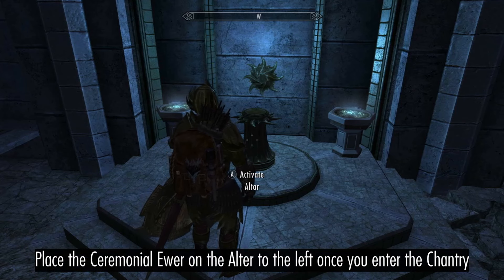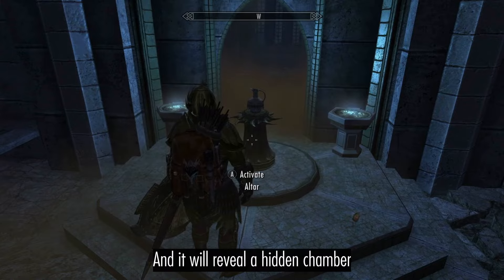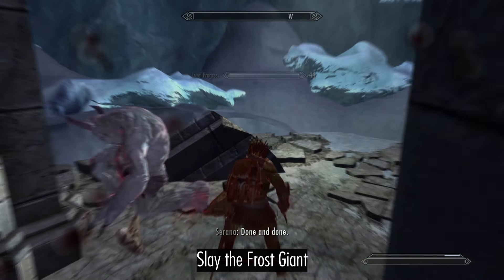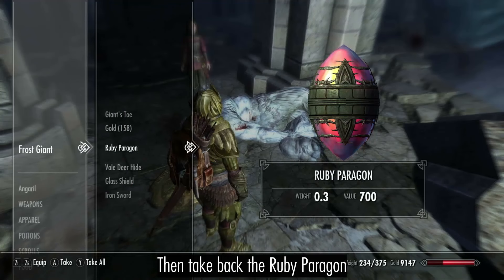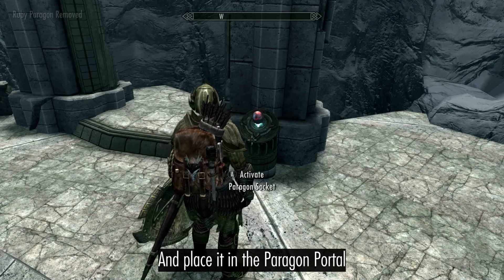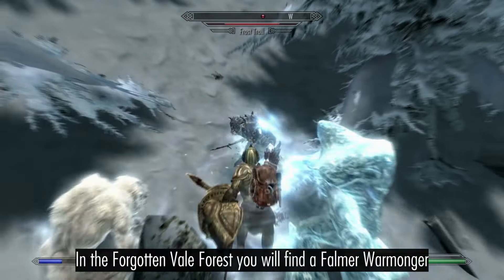Inside the Chantry, place the Ewer on the altar to the left and it will reveal a hidden chamber. Slay the Frost Giant, then take back the Ruby Paragon and place it in the Paragon Portal in the Forgotten Vale Forest.